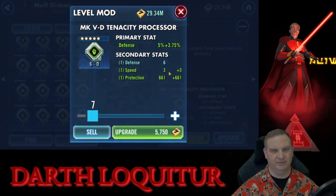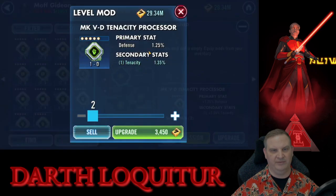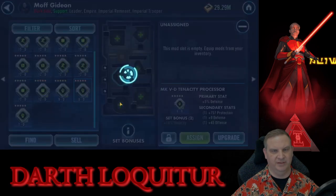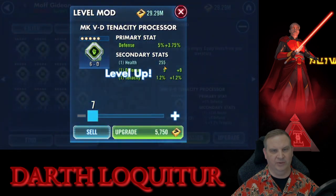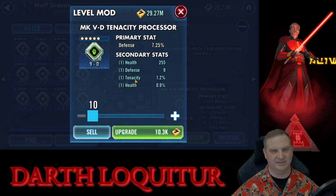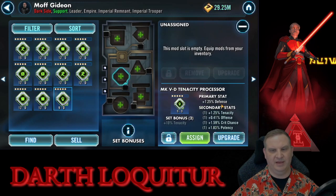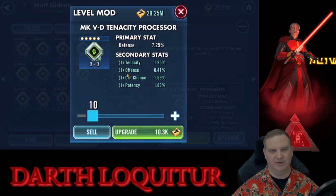One bad stat line here, we get speed, then we get flat protection — sold. Here we're going to invest. We get flat offense, and flat offense isn't horrible, but we don't have tenacity and we don't have speed — we don't have either one of the stat lines we're really looking for in a mod like that, so off it goes. Here we get flat offense and flat protection, but we'll invest in the last one to see what we get. It's not good enough — if we'd have got speed on that we'd have kept it, but otherwise it's gone. Two bad stat lines there. One bad stat line — here we get defense, we did get tenacity, and that's exciting, so we'll invest in the last tick. It's health.